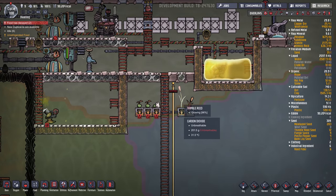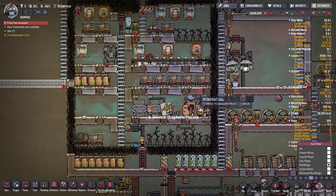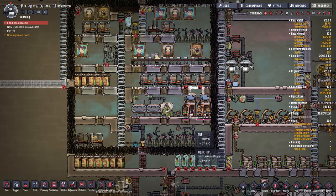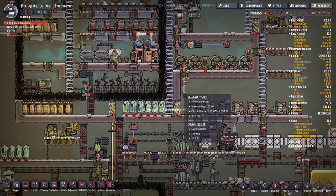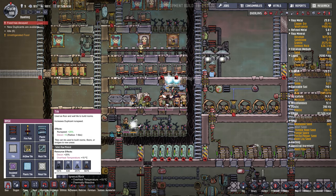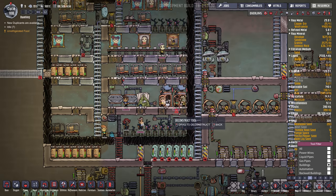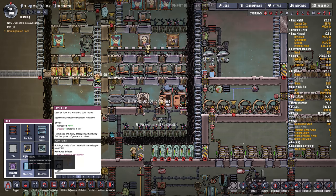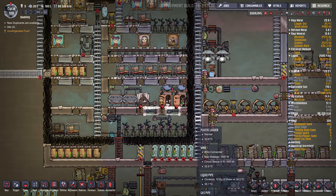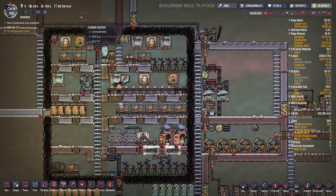I built a few thimble reeds because eventually I want to make exosuits — maybe during this episode. And I've been replacing a lot of this tile in here with plastic. The reason is that we need building materials for other things. We only have 600 igneous rock, 2,500 granite, 5,000 sandstone — so yeah, we're running out of materials. I'm going to keep swapping these out for plastic, because it should never get over 70 degrees in here so it won't melt. I replaced a lot of the ladders with plastic too.